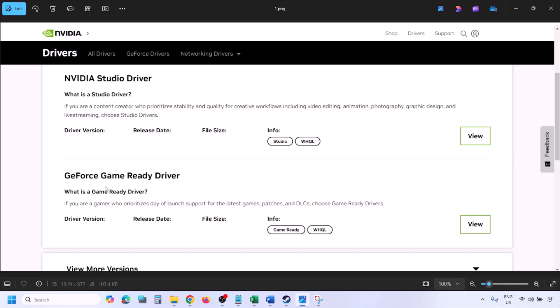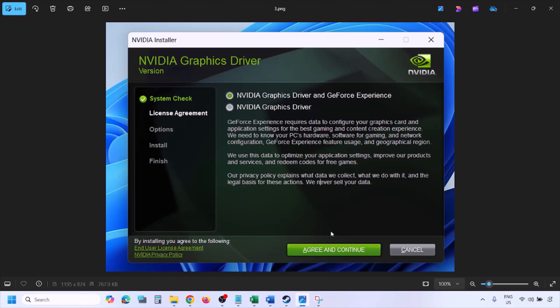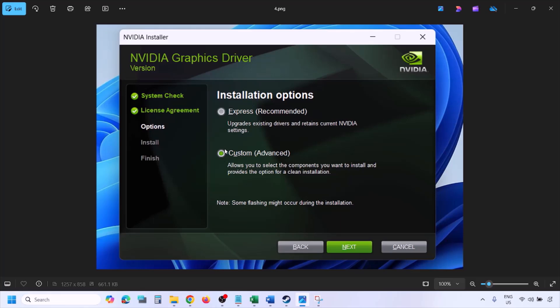Once you click Find, you will see the page with the latest GeForce Game Ready Driver. Click View, then click Download and let the download complete. Once the download is complete, run the exe file. You will see a screen — click Agree and Continue, then select the Custom option (by default Express is selected).